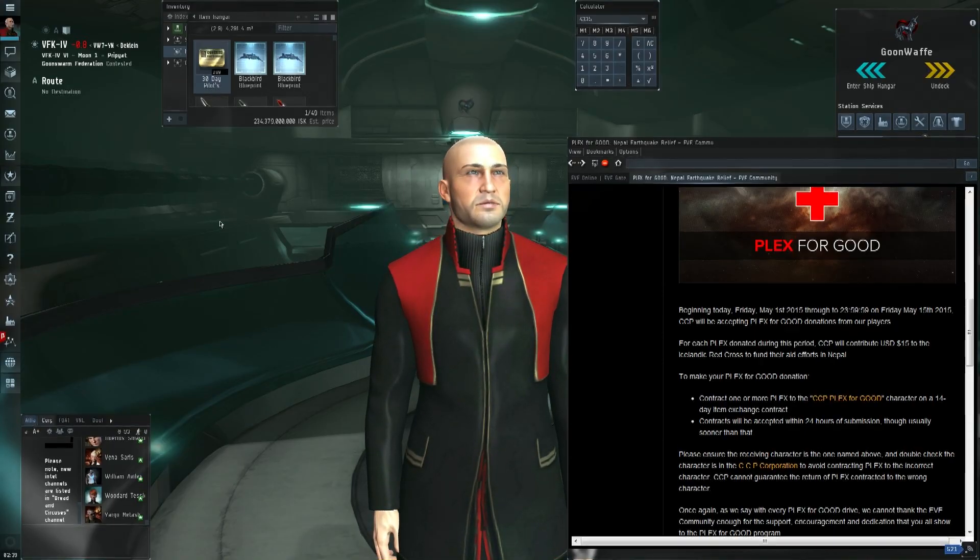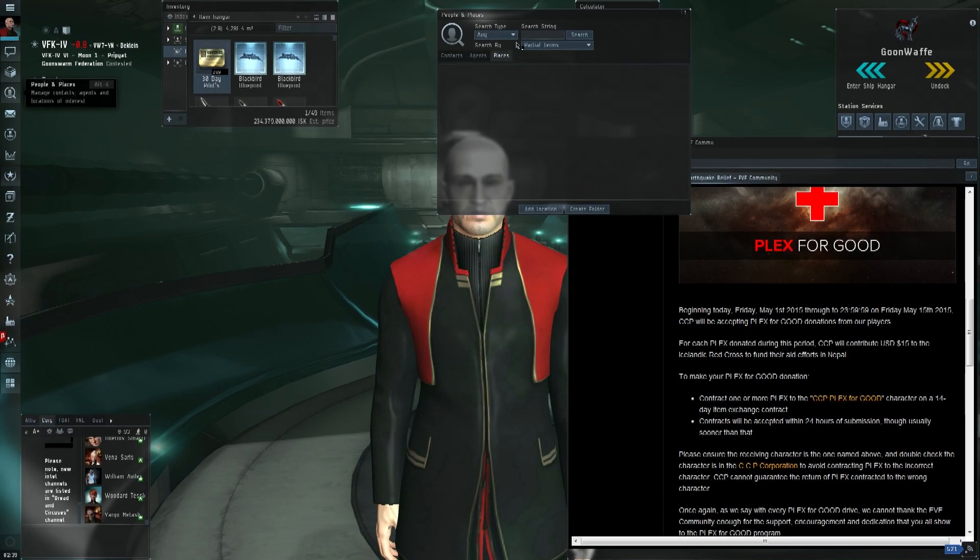Goon Swarm is not at war with Nepal. And if you're wondering, 289 Plex costs about $230 billion ISK.